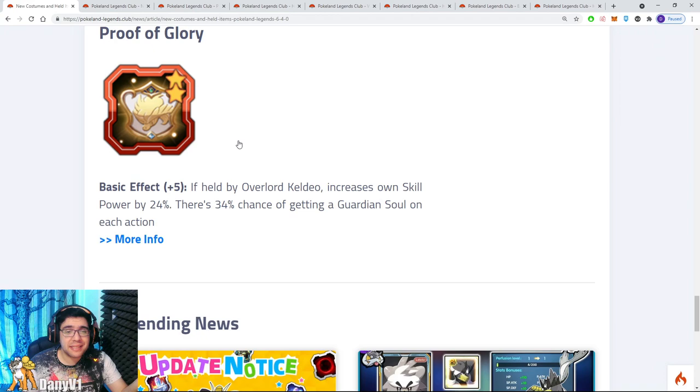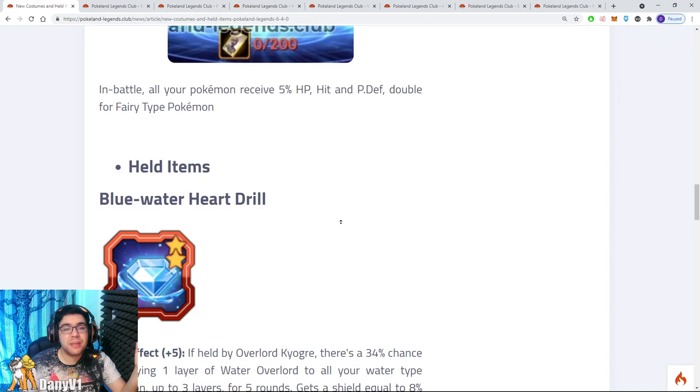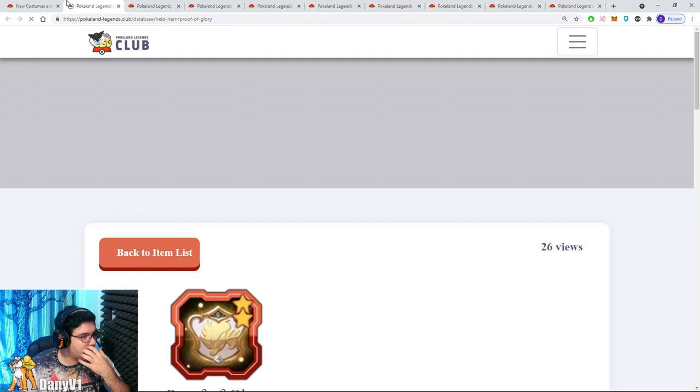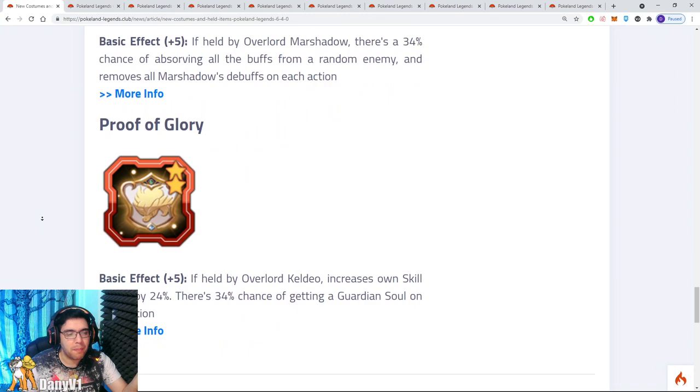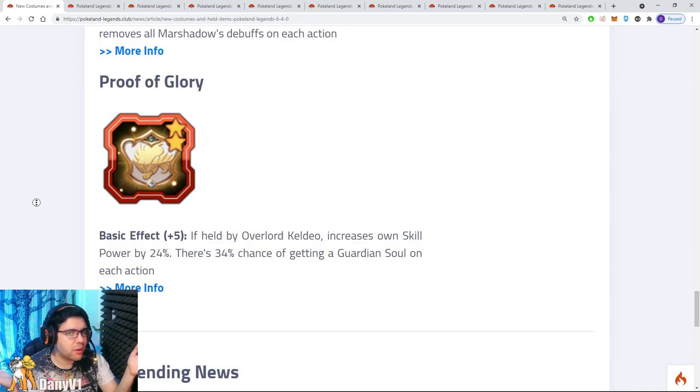And last — and least — Proof of Glory. It's a held item for Overlord Keldeo to increase skill power. The problem is all the other held items were missing skill power — for example, Machado's held item would have been even better with skill power. The item for Overlord Keldeo gives 38% skill power at plus 9, and there's a 45% chance of getting a Guardian Soul on each action. This is nice, but who uses Overlord Keldeo? Nobody. Unless they're thinking about giving Overlord Keldeo a buff or new abilities to make it at least somewhat decent in the meta — but I don't think Overlord Keldeo will ever be decent. It would need a big rework on skills, passives, and everything.